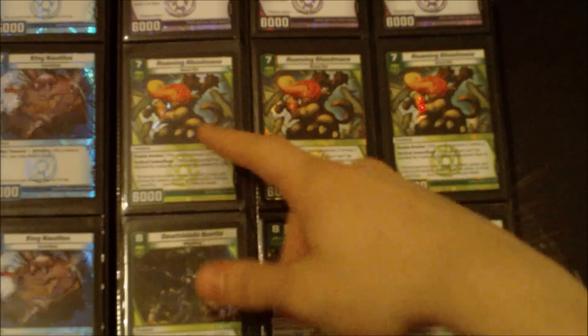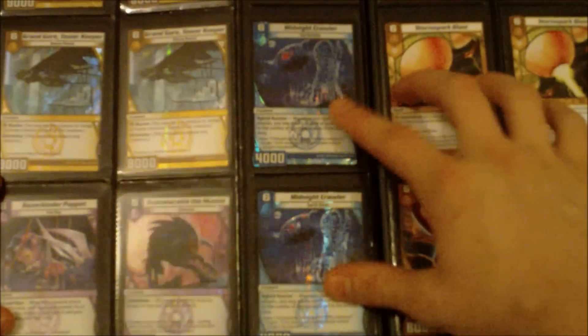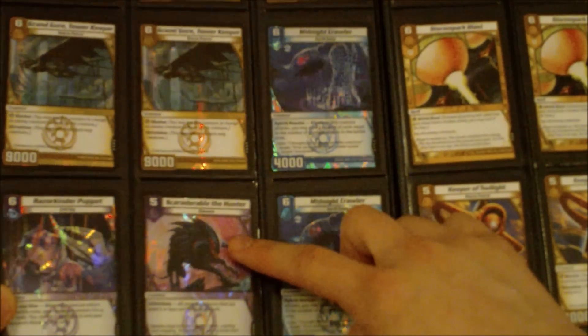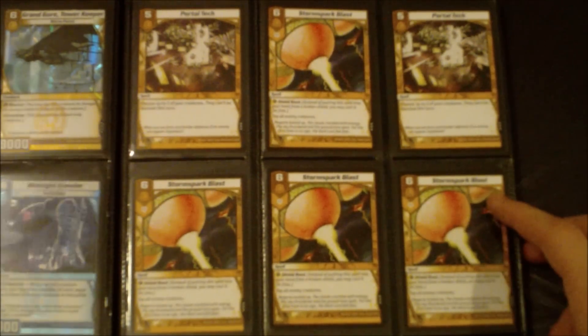Three Roaming Blood Mane, three Deathblade Beetle. I've got five Granger, two Midnight Crawler, Scaredorable the Hunter, and a Razorkinder Puppet. This is basically all spare from my packs.